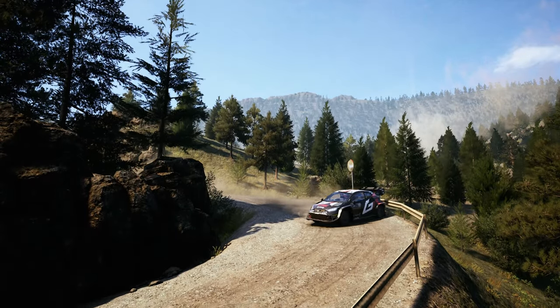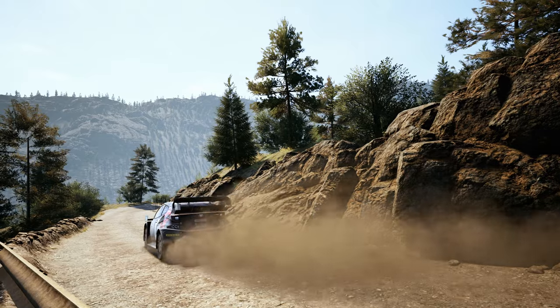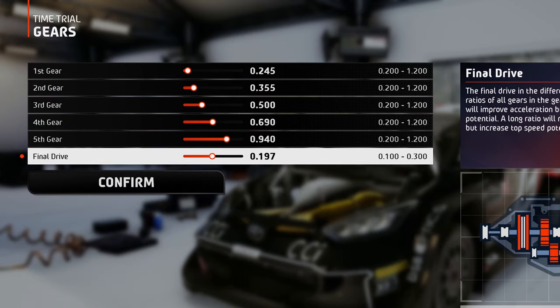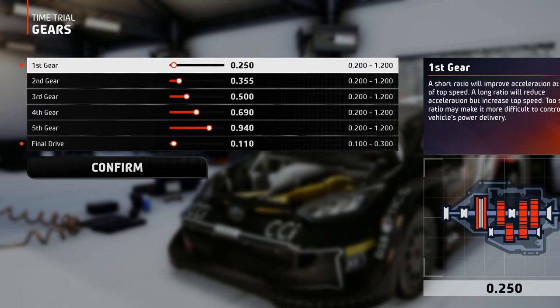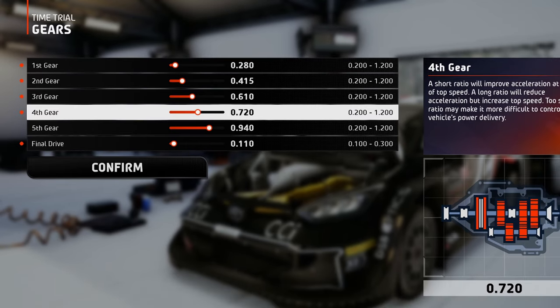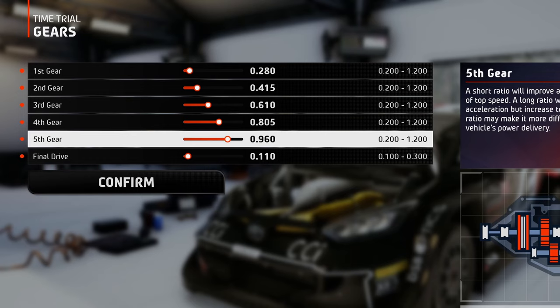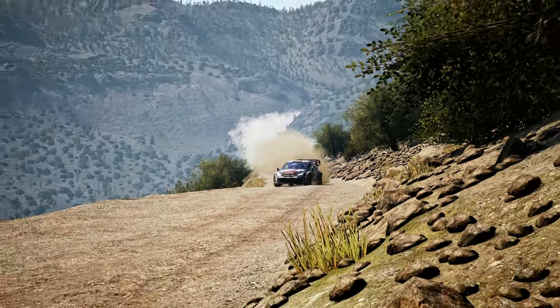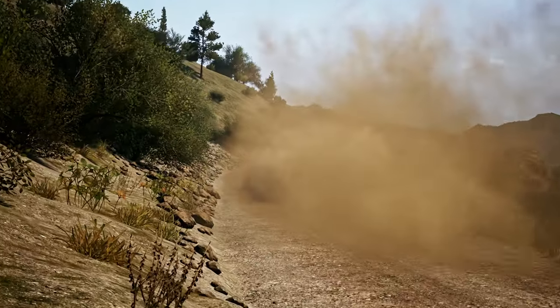Getting out of those hairpins as fast as possible is a must, so you need to set the gearbox for acceleration rather than speed. Start by lowering the final drive, which will lower all the other gears linearly, and from there adjust each gear individually to better fit the chosen track. For example, here I lengthened the 5th gear just enough so that on the longest straight from this track, my speed won't be limited by the engine's RPM and I can accelerate all the way before the first turn where I need to slam the brakes.